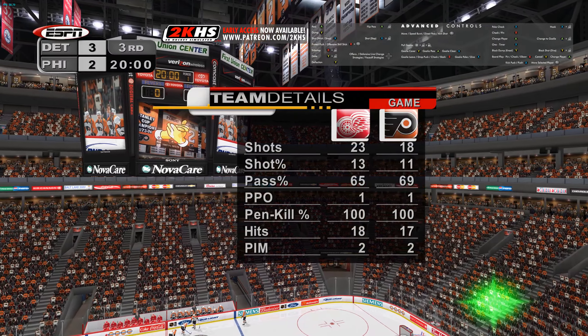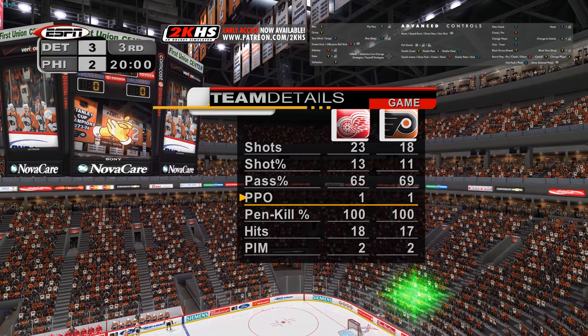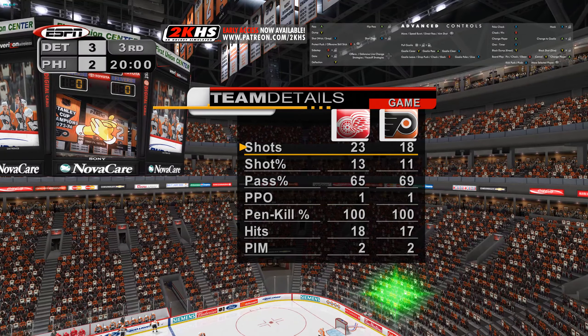Tell us the story after two, Mike. The Red Wings have the lead, Bill, even though they don't have a power play advantage. Well Bill, it's no surprise that the team with the most shots is winning.